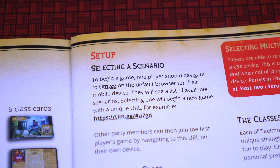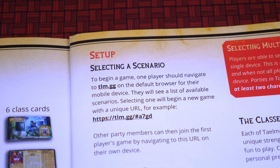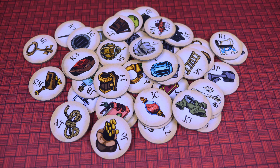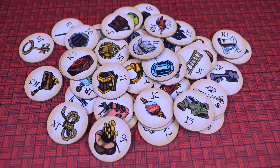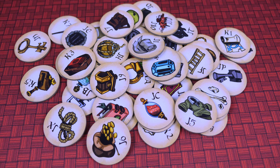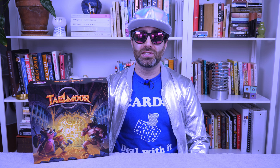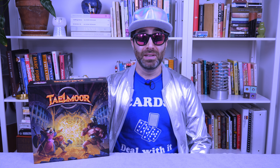You're supposed to select a scenario from within the app in order to start the game. So, without the app, I was forced to just make one up on my own. I took a look at the game components to help me come up with something, and decided this scenario would be about venturing into a dungeon to find my long-lost shirt. I personally found this scenario to be a bit lame, but since I'm not a naturally creative person, it was the best I could do without the publisher's direction.